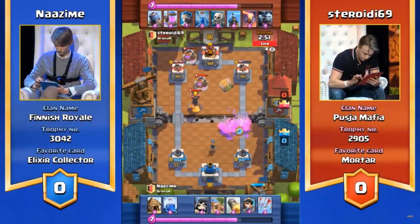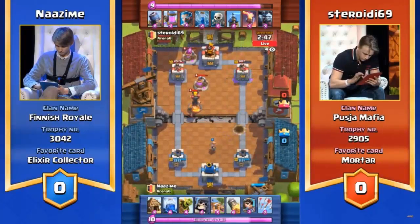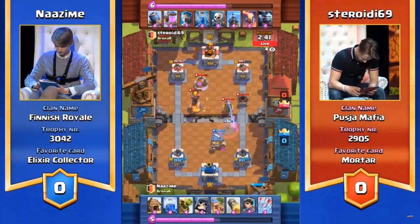Nazeem's been saving a lot of elixir. Going in for a push — the question is, what's going to accompany this giant skeleton? There's no way the giant skeleton's going to get through, but he's just soaking up all this damage. The Tesla tower's down, the minion's going to go down. Goblin Barrel goes through! Secret goblin barrel — how much damage? Has he been saving the lightning? Yes, he has! Great reactions there, ready to go. And the Princess is just going to sit pretty right there, chipping away at those giant buildings.